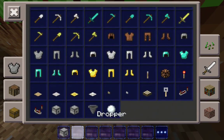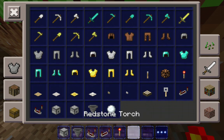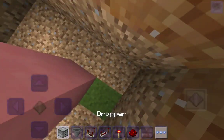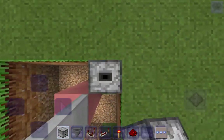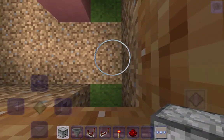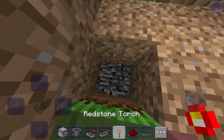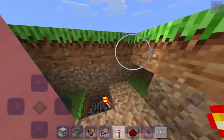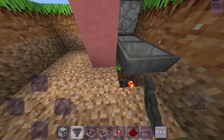Grab a dropper, a hopper. Also grab some buttons for later, a redstone comparator, a redstone repeater, a redstone torch, and some redstone. Grab your dropper and then put it down, then one on top again. Break this block, turn, and then put in a redstone torch right there.